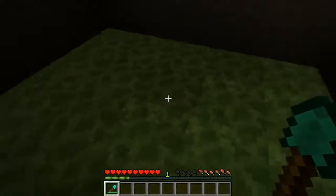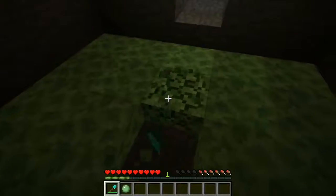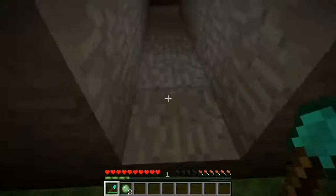Random caverns full of Goo can also spawn. This is a half-block sized substance which will glow in the dark, slow you down when you walk on it, and when destroyed using a shovel gives you slime balls.